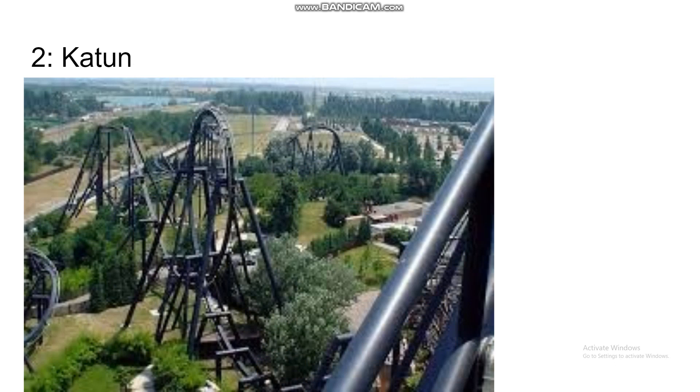Number 2 is Katun. Basically, if you make Banshee an old-school B&M invert, this is what you get. You get all the sustained intensity but you also get whip instead of hang time on the zero-G roll and the two ending corkscrews. So that's why this ride is going to be number 2 and one of the best B&M inverts.